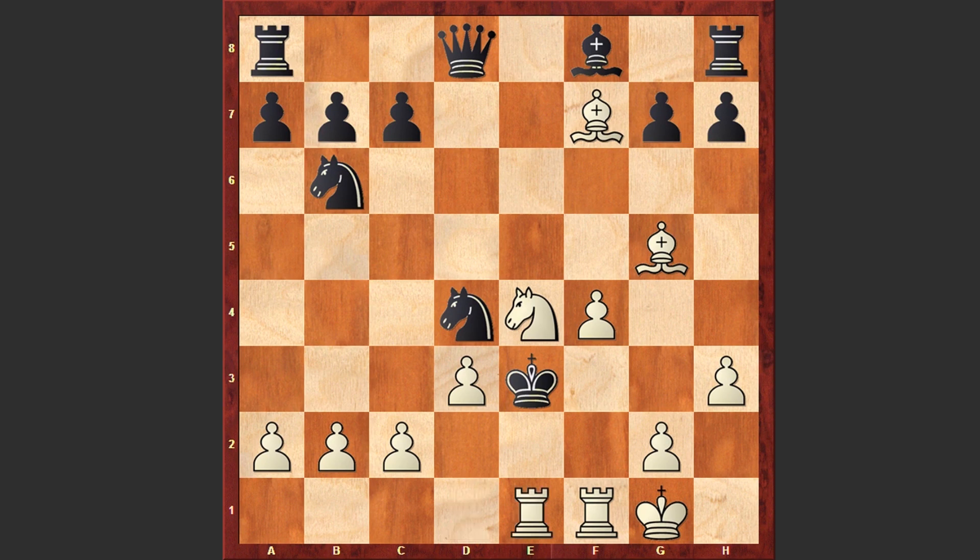But anyways we see Re1 check, Ne2, and Rxe2 check. This is crazy — this guy is sacrificing his pieces one after another in the most fantastic way. Kxe2, Bxh5 check.